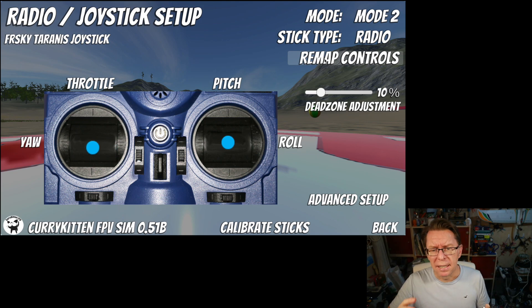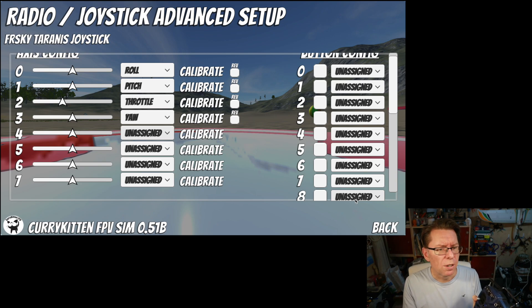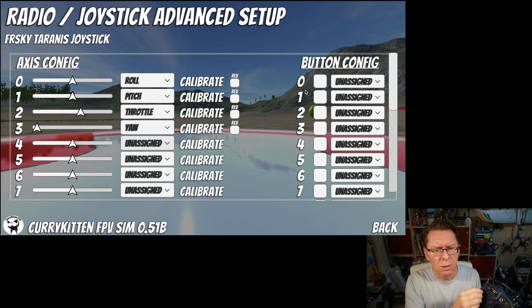The idea is this is your basic setup — if you go through this you should have your sticks working, and if you want anything else you jump into the advanced setup. What you've got there is similar to what you had before except there are a few more options. You can see all the normal stuff: yaw, throttle, roll, and pitch.